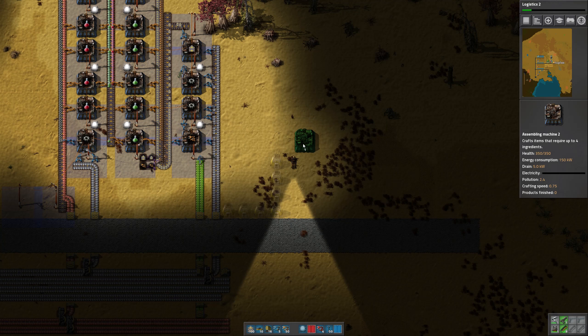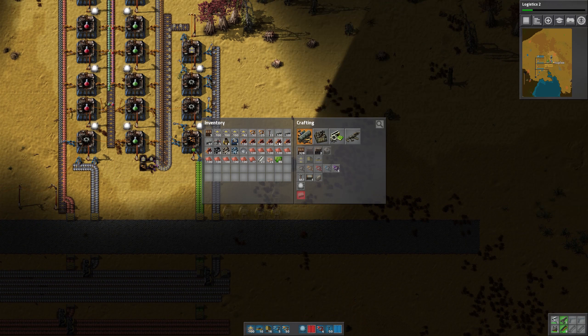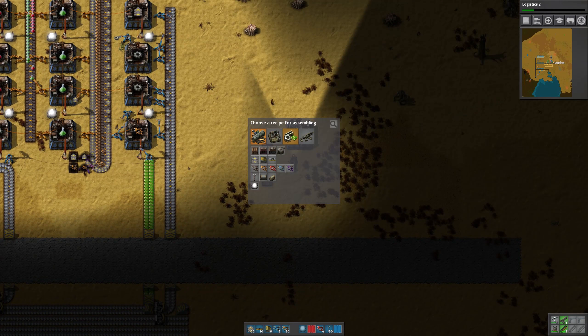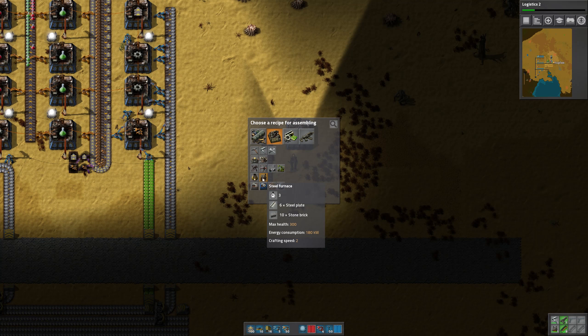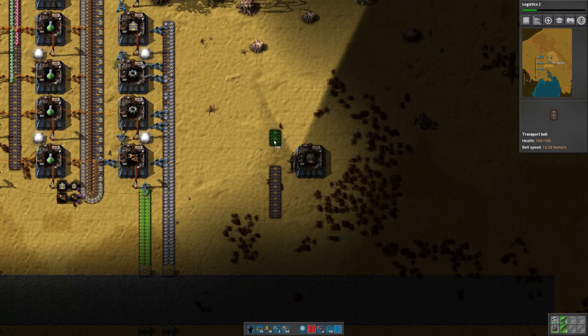Speaking of that, we need to do some research. Let's do Logistics 2, that way we can start making red belts. Because I would like to put in those new smelting lines with red belts as well. That way we won't have to go back later and upgrade all the belts and upgrade all the furnaces — we'll just set it up that way from the beginning.